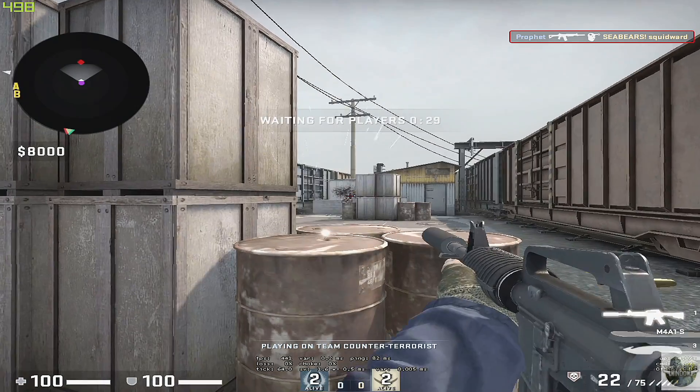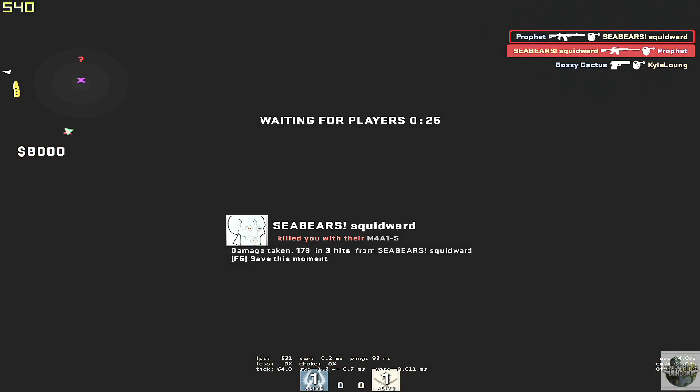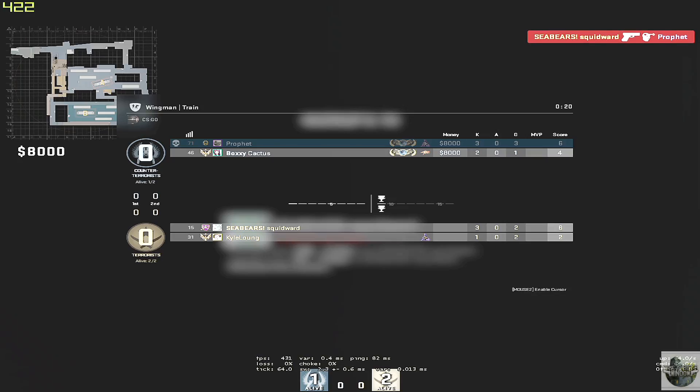So instead of doing something like that when I want to warm up, I usually hop into Wingman. You could go into scrimmage mode as well, but Wingman has also recently added this new 1v1 arena mode for warm-up.